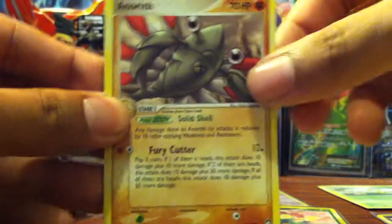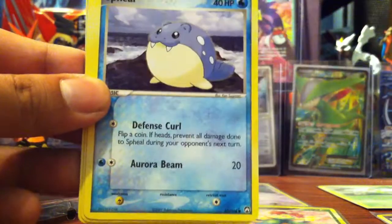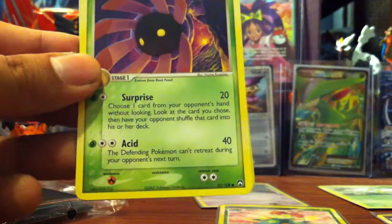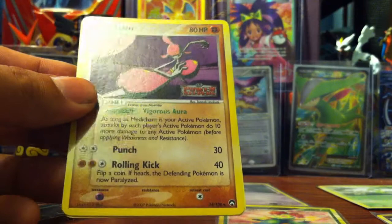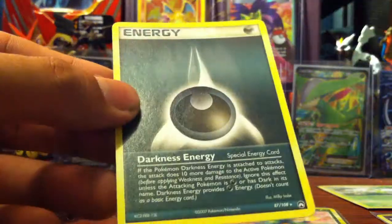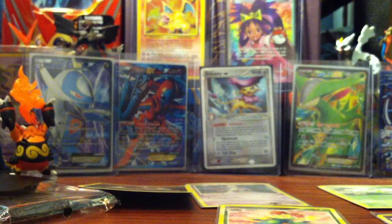Okay, so we have an Aerodactyl, Steven's Advice, a Seal, Swablu, Trapinch, Lairon. For the rest we have a Machamp which is uncommon, and for the rare a Darkness Energy. Pretty nice to pull, but still it's EX Power Keepers so I'm pretty happy about it.